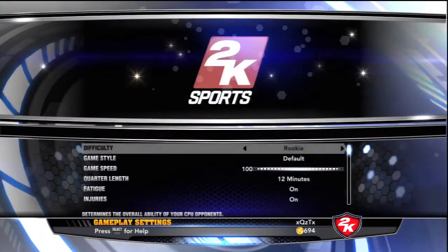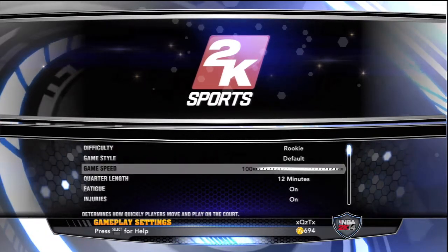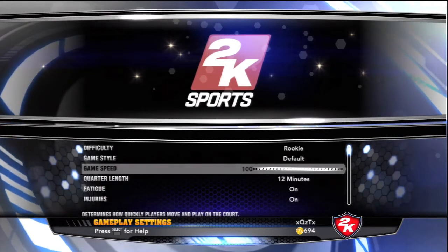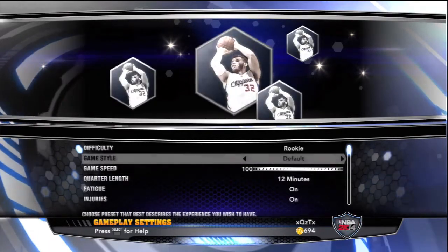So what you do: you go into gameplay and you change the difficulty to Rookie. I've already done it so just follow my steps. You put Rookie, leave the game speed as default at 100, and make sure you set 12-minute quarters — that's what you want to start off with. You can also do 12, 11, or 10 minutes.